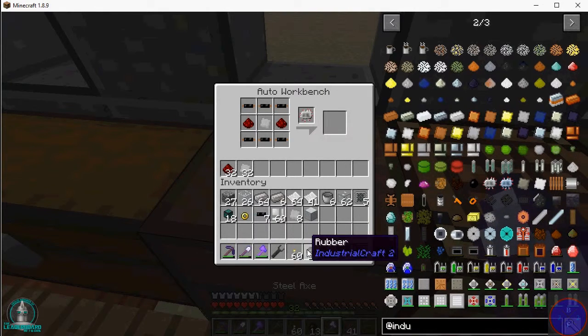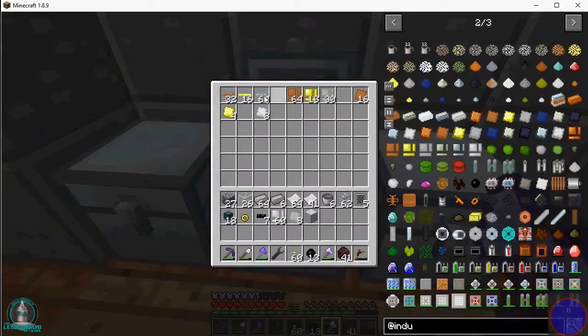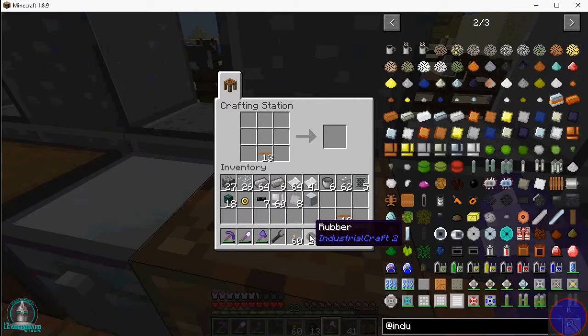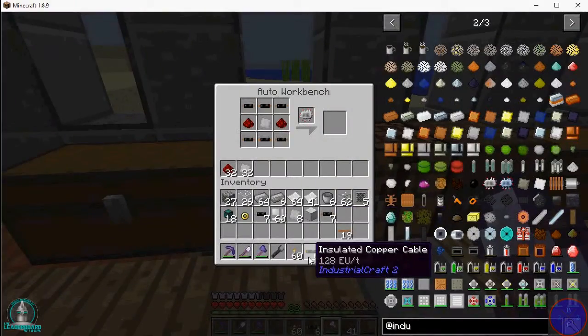I'm going to do half of this rubber. I need copper cable. I can make 13 of those — one, two, three. I'm going to keep half for myself because I want to make one now so we can mosey along with the episode. I'm going to let that process.